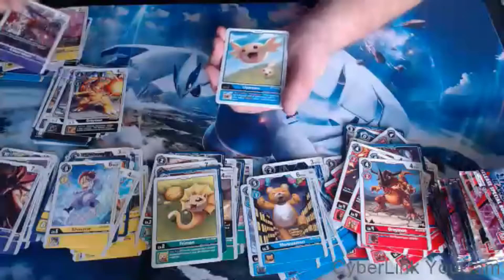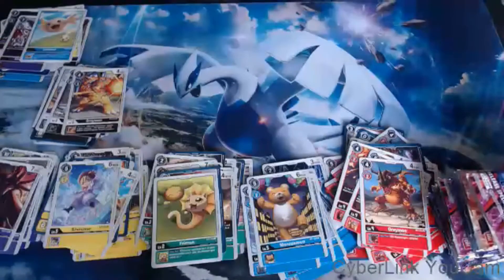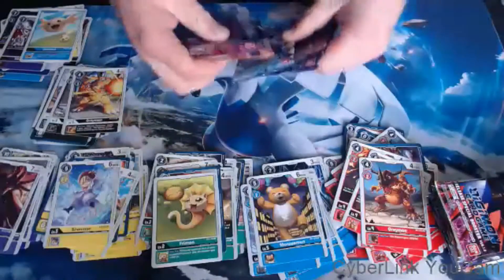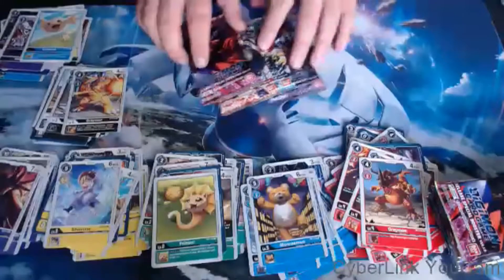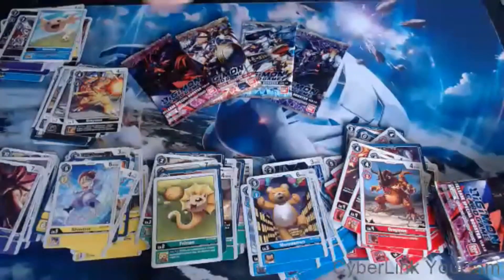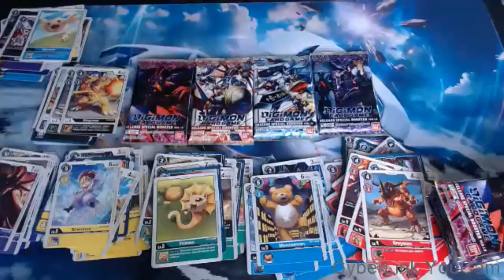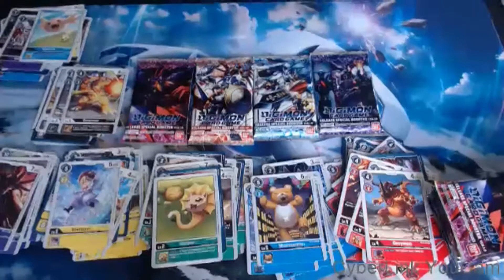Chimedramon! Nice. And an Upamon — busted pack, busted pack! Upamon is by far the best Blue Digitama you can play, and a lot of Purple decks play four Chimedramon. If you're not playing four, you're probably playing three. If you're not playing three Chimedramon, you're probably not playing Purple.